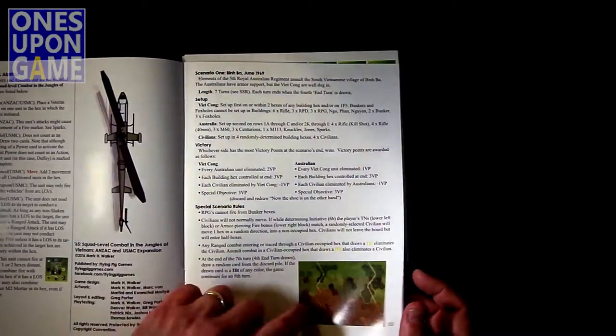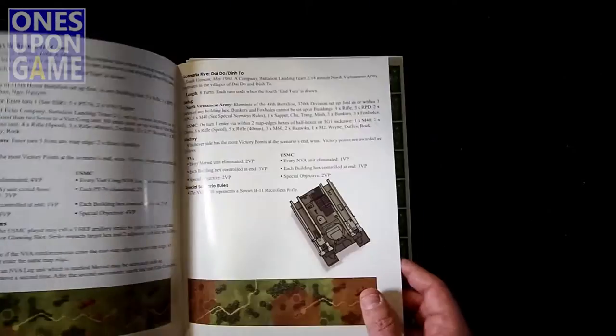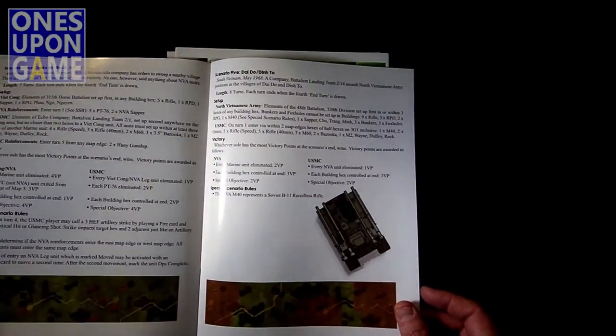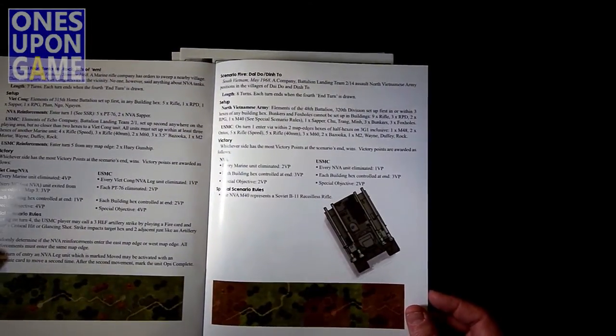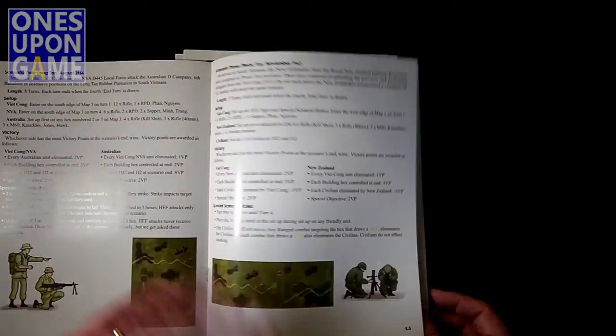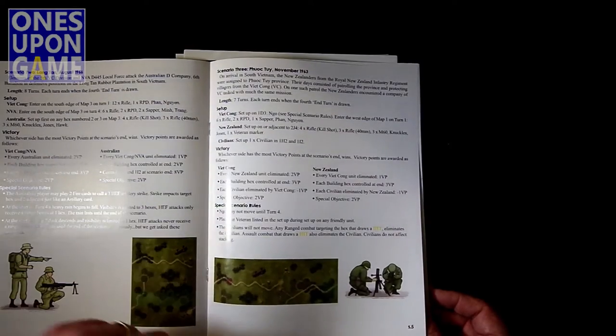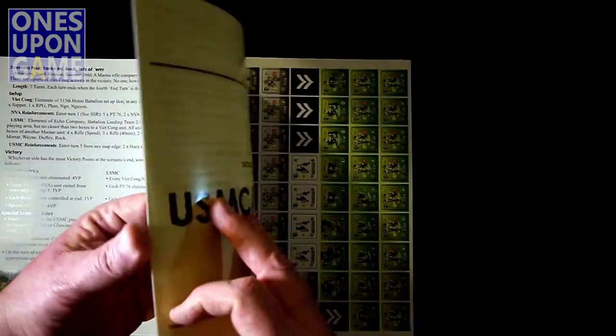These appear to use the base game maps. This has got map one and two. When you get the Hue City map, you're going to use just the Hue City scenarios for that map. All the other ones you're just going to use the three maps in the base game in some combination. So this is two, three, four, five, six scenarios for that.